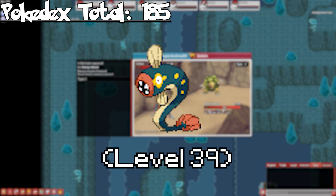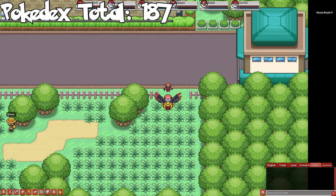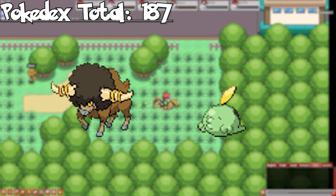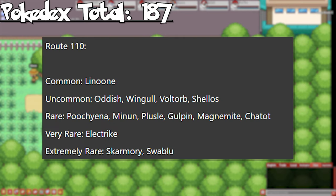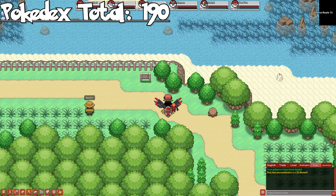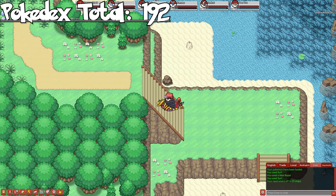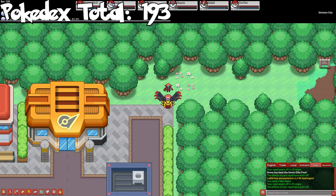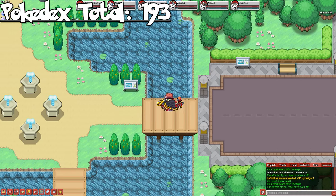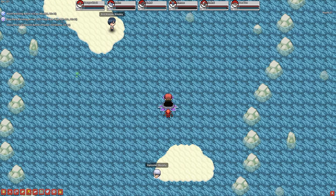On Unova Route 6, we can catch Deerling as a rare — unfortunately it only ever spawns with two or more rares in the spawn set, so this is the best route to pick it up. Evolve it to get Sawsbuck. In Chargestone Cave, we can catch Tynamo — evolve it to get Eelektrik, but not Eelektross as it requires an evolution stone. On Unova Route 9, we can catch Bouffalant and Gulpin as rares. We could have gotten Gulpin all the way back in Hoenn, however it's far easier to get it here. Evolve Gulpin to get Swalot. On Unova Route 13, we'll be catching Drifloon — evolve it to get Drifblim. And lastly, on Unova Route 18, we can catch Carnivine. With our cap of the 8th Gym of Unova, we've now caught all the commons, uncommons, and rares that we have access to, ending with a total of 193.